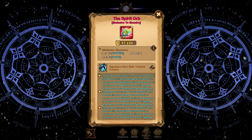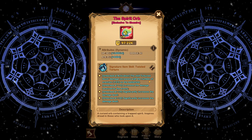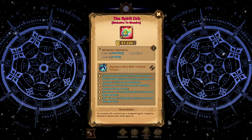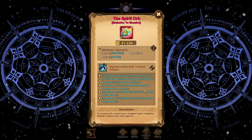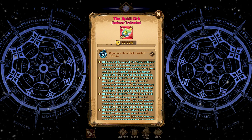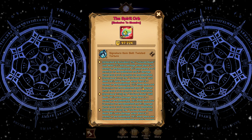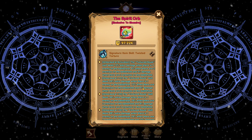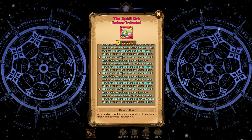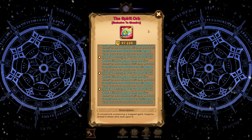Let's have a look at her signature item. When you unlock her signature item, Twisted Torture, the Tortured Souls skill's damage increases with the number of enemies on the battlefield — the greater the number of enemies, the more damage she deals. At Level 10, the Tortured Souls skill deals 24% extra damage when there is one enemy, 12% when there are two, and 6% when there are three enemy heroes. At Level 20 and 30, Tortured Souls deals 48% more damage with one enemy, 24% more with two, and 12% more with three enemies. The fewer enemies there are, the more damage she deals.